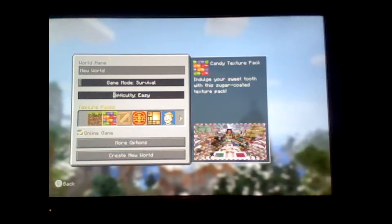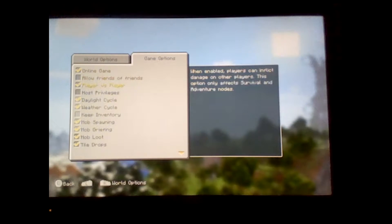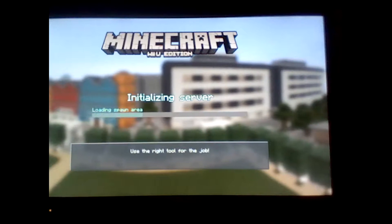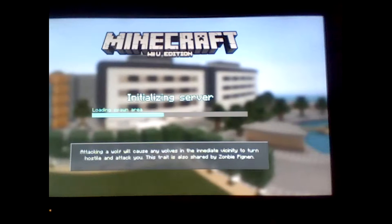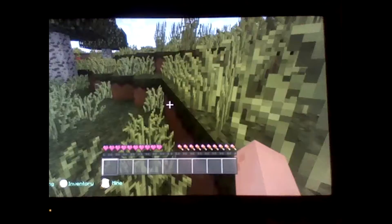Let's create a new world and go to texture pack. See how it switches when I move — now this should be on the texture pack. Yeah, I have this texture pack in my Pocket Edition and I want to get it on this one too.